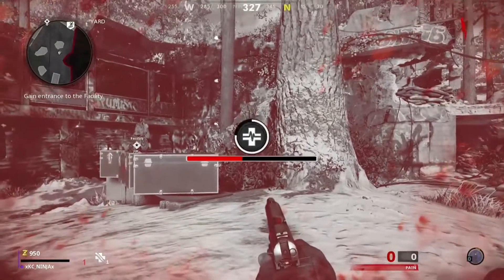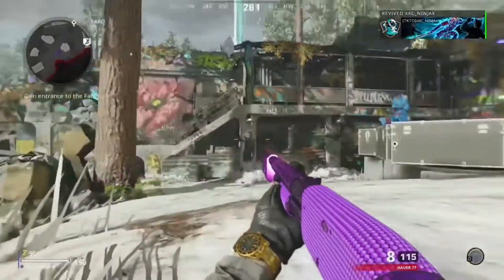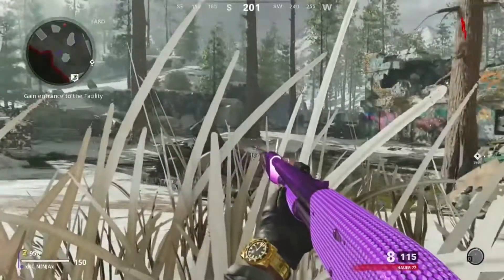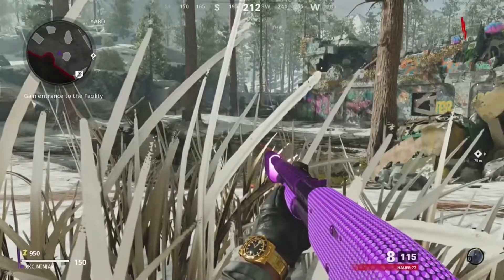You need to be laying down. There we go — I spawned back in, I'm laying down. If you're playing with a team, do the same thing. You don't have to self-revive — just tell your team to revive you when all your bullets are gone out of your gun.